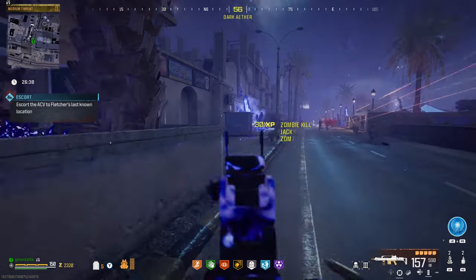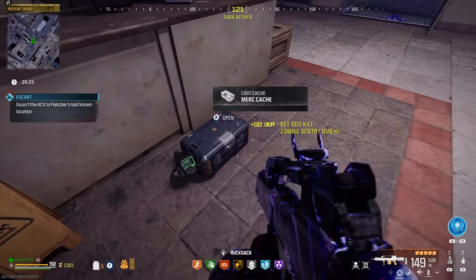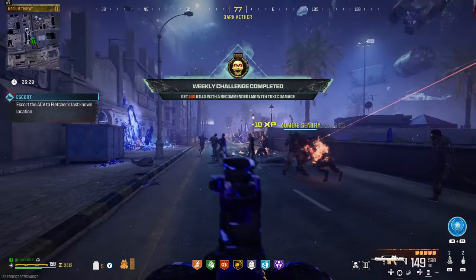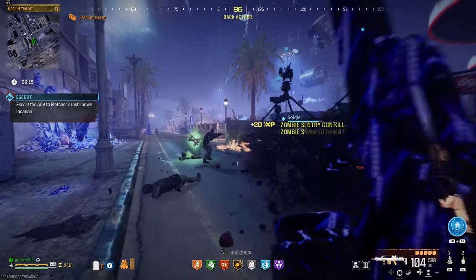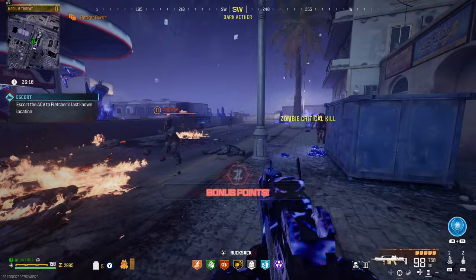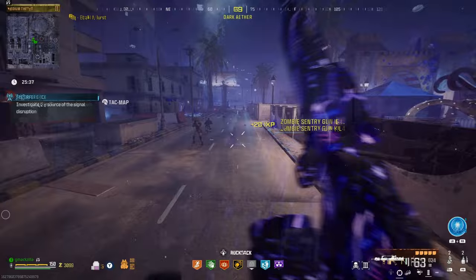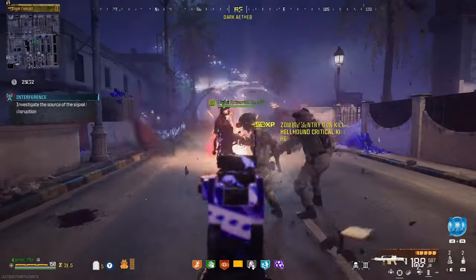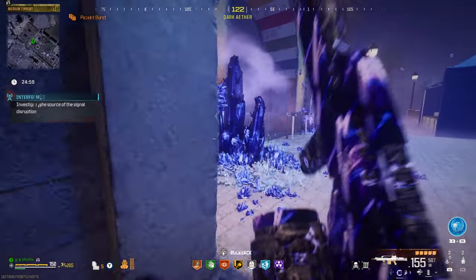I think you can put up to four sentry guns on top of the ACV — some say five, six, maybe even seven. The three that I have right here are definitely putting in work, and that's what you want because there's a bunch of zombies in this part of the mission. There's mimics, manglers for sure, and disciples — the triple threat, you could say. Plus the regular zombies to deal with.